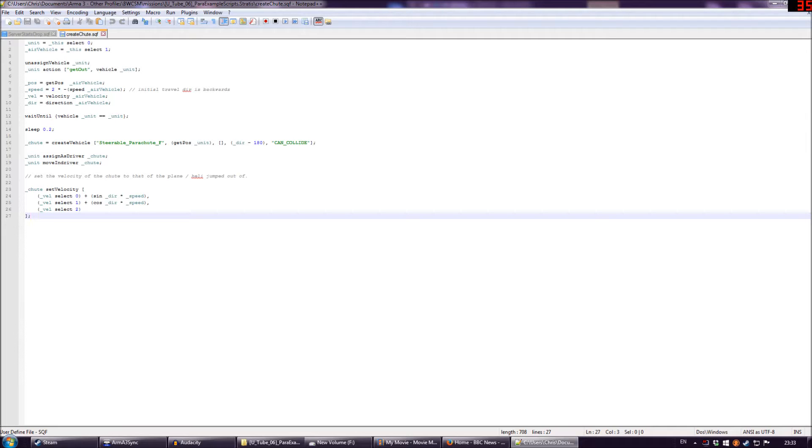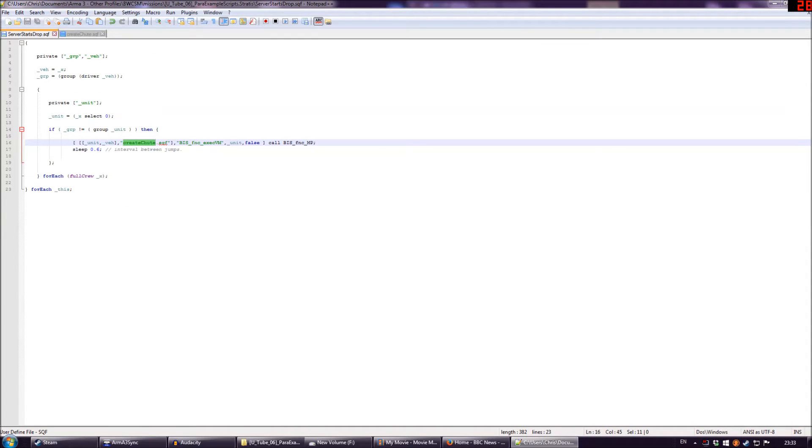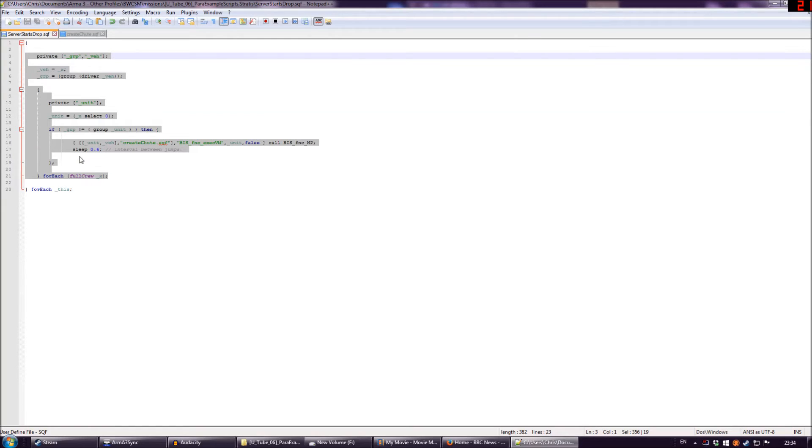For the rest of you, the problem with the server running a parachute script is the assign to vehicle command. In the demo, you'll find there are two different scripts. The first script we run from the trigger is the server starts drop script. We'll start from the outermost scope to explain the issue — this is the array of vehicles, transport1 and transport2, being passed to the script.